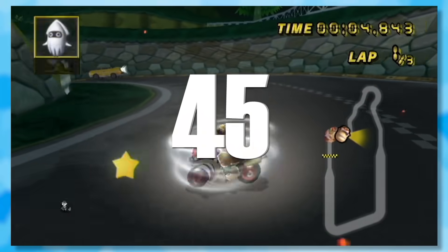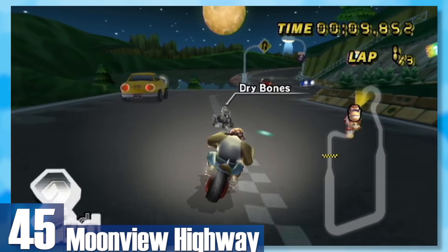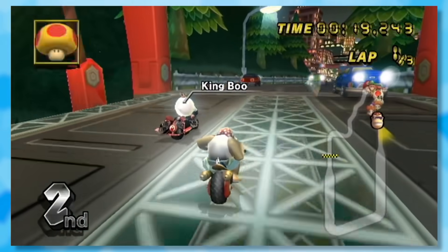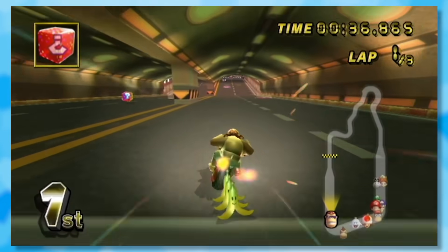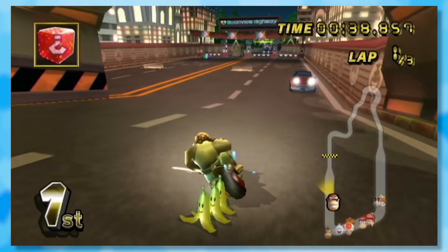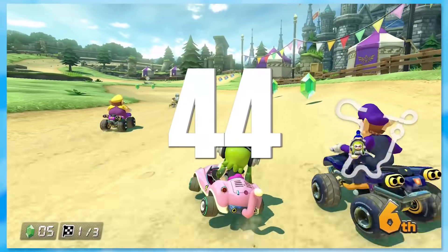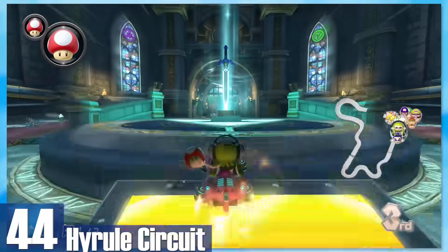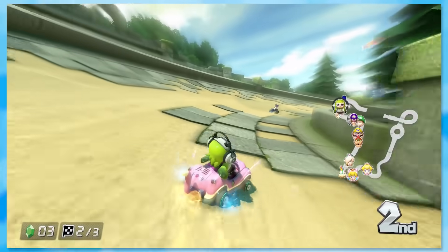45: Moon View Highway. Take Toad's Turnpike and dump steroids all over it. What you get is Moon View Highway — a fast-paced traffic level where cars are flying around all over the place making turns without signaling. 44: Hyrule Circuit. A Legend of Zelda track — the coins are replaced with rupees, hitting the three Triforces opens up a ramp, and the piranha plants are now Deku Babas. Hyrule Circuit is a joy to play and makes me excited for the future of Mario Kart.